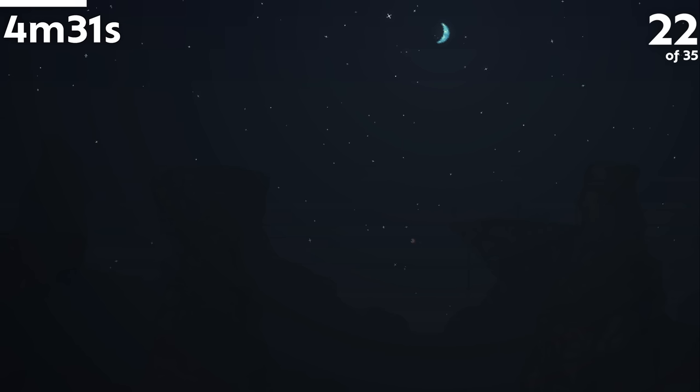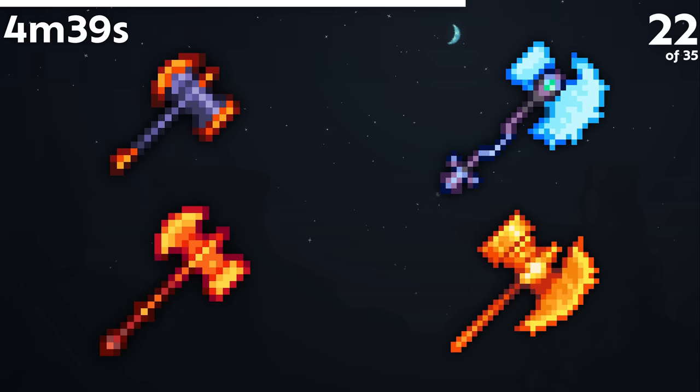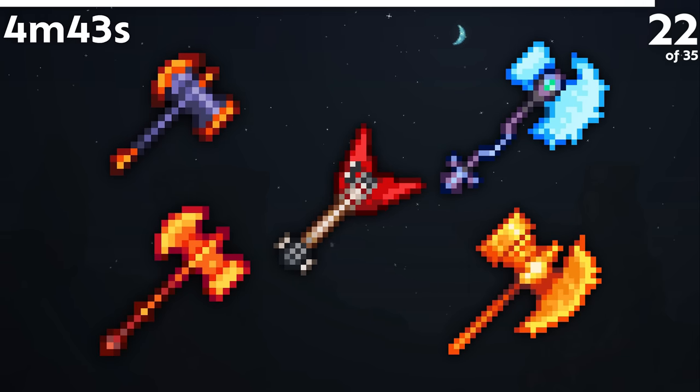If you look at all Ham Axes, the orientation they are facing is seemingly random. The Meteor and Molten Ham Axes have their flat hammer side facing down, but the Spectre and Luminite Ham Axes have their axe side facing down. Then there's the Axe Axe, which we don't talk about.